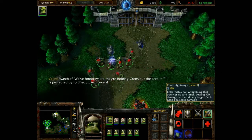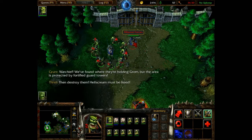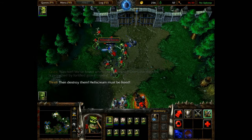Warchief! We've found where they're holding Grom, but the area is protected by Fortimar Guard Towers! Then destroy them! Hellscream must be freed!